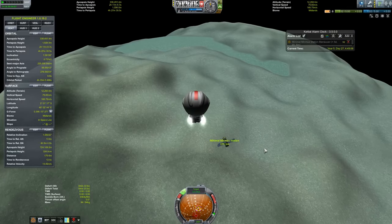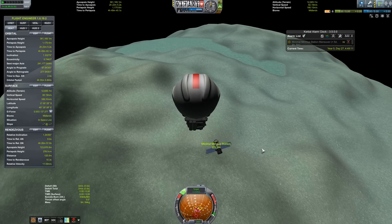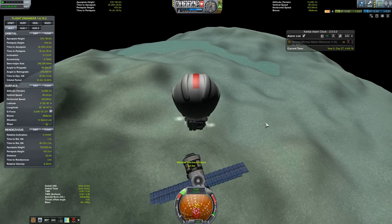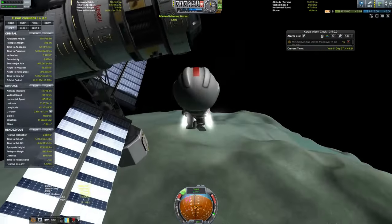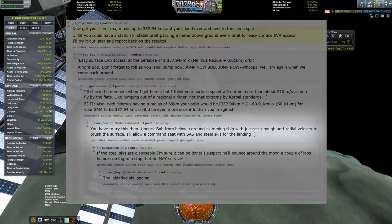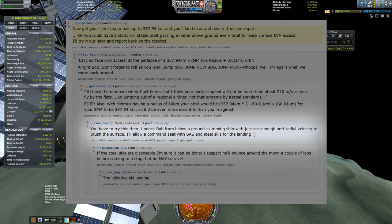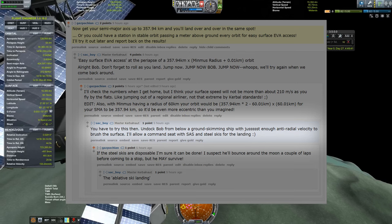So that's all very exciting, right? But I was posed a challenge when I stated this concept, or whatever you'd call it, on Reddit. And the challenge came from Sac Boy, who said: 'You have to try this one. I'm daring you, Bob, from below a ground-skimming ship with just enough anti-radial velocity to brush the surface.'